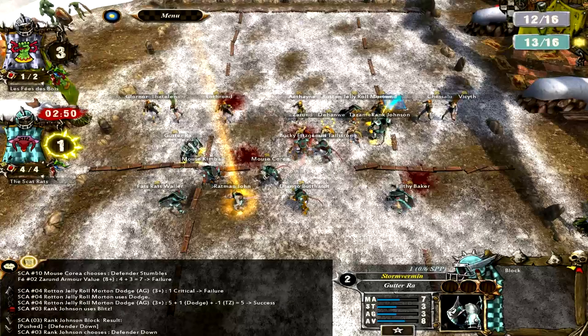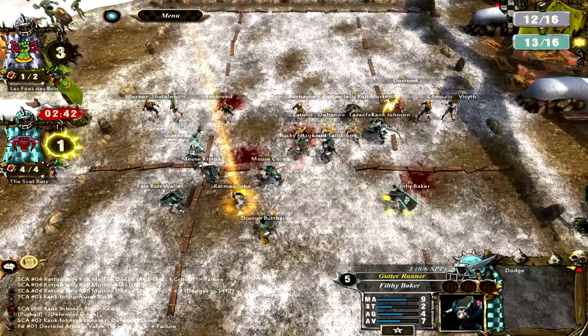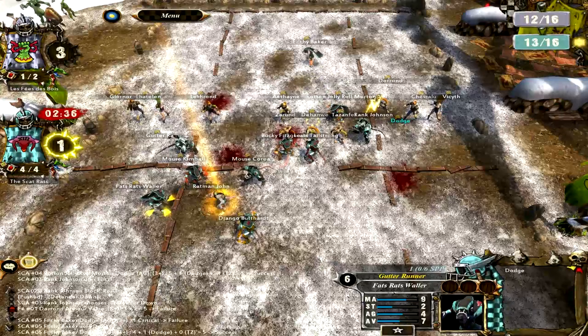It is kind of sad though when you have like a level five player and then they just die randomly because they have low armor value and then they can't withstand anything. But I did make a nice dodge there with Filthy Baker - he is now in touchdown range. And all I need to do is get Ratman John to throw the ball next turn.